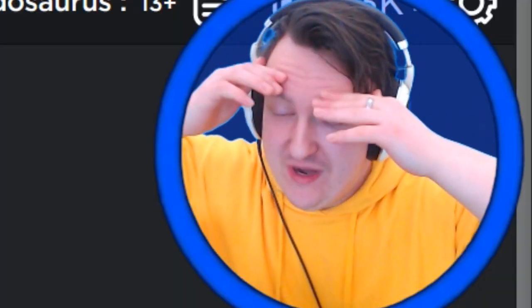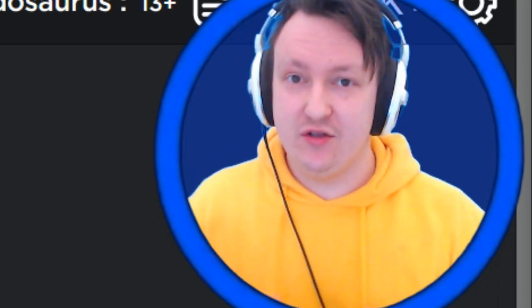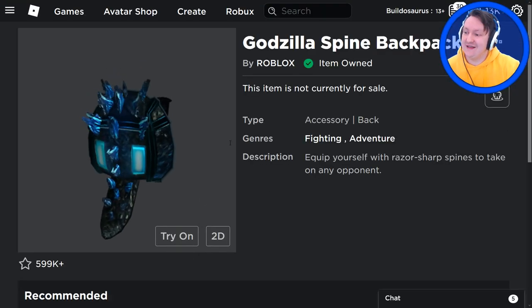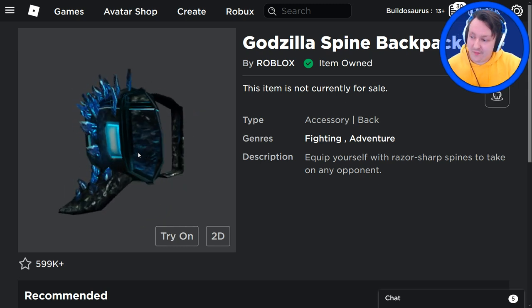Good day, Dino friends. This month there is a brand new Godzilla movie — Godzilla vs. Kong. I don't think it's called Kong, I think they just say Kong. Godzilla vs. Kong. Roblox does not have an event this year. Two years ago they had an event, and you can still get the Godzilla backpack — it is right here. The Godzilla spine backpack. You can still get it, and you'll be wearing a backpack with the Godzilla spikes.